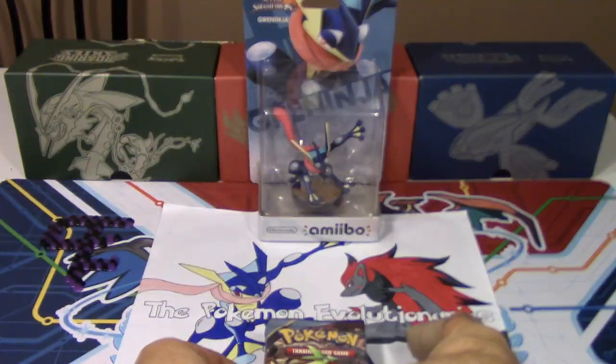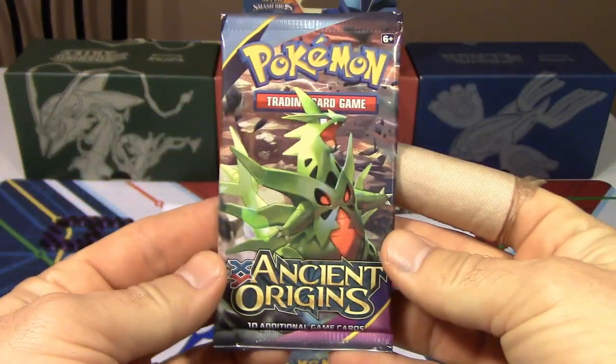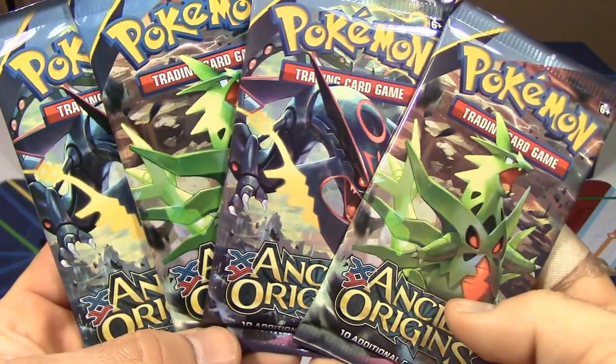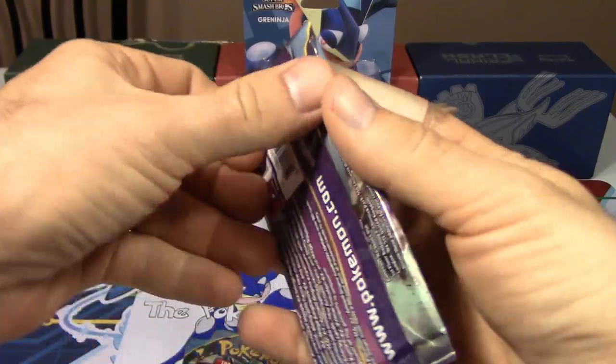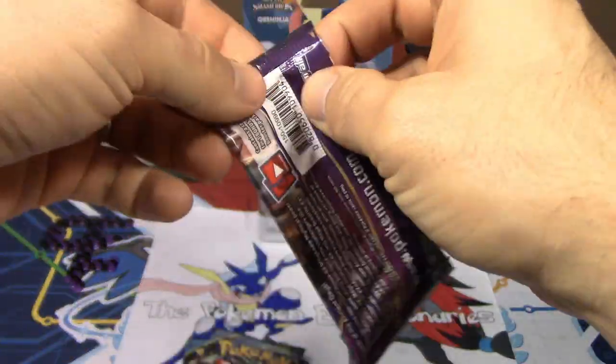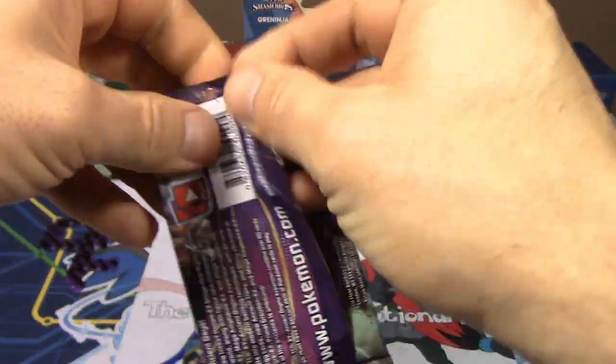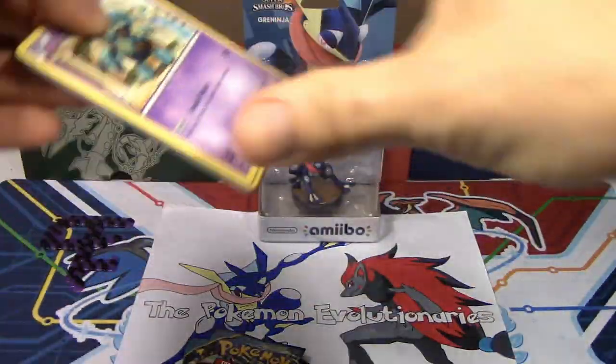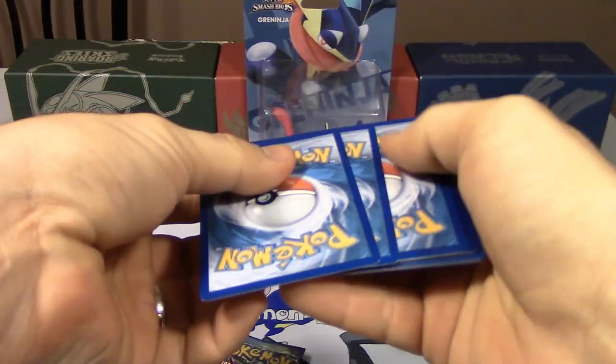Good luck to you, Angelo. Hopefully you pulled some really good stuff — definitely be sure to go check out his video after we get started here with this four-pack battle. We're going to go to the Mega Tyranitar pack first — Tyranitar, Rayquaza, Tyranitar, Rayquaza — and see what we can get today. Ancient Origins is a very exciting set with so many playable cards and so much good stuff.